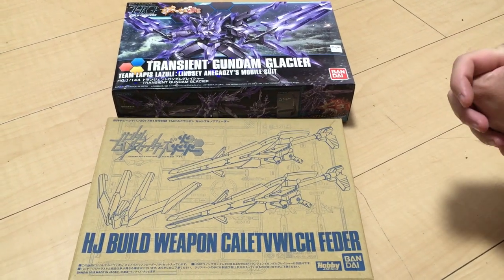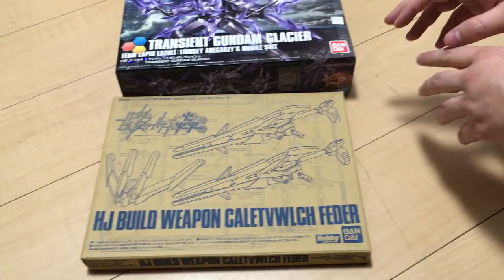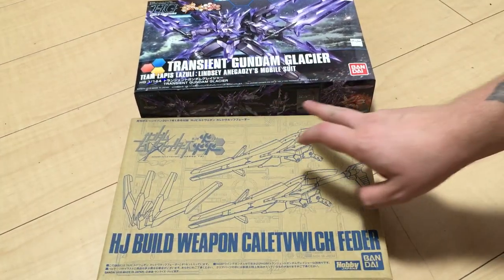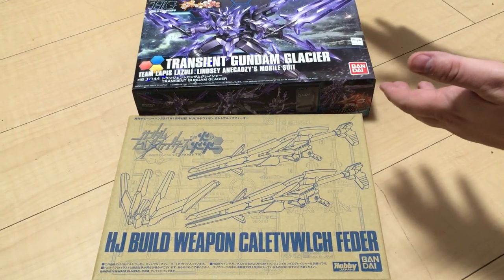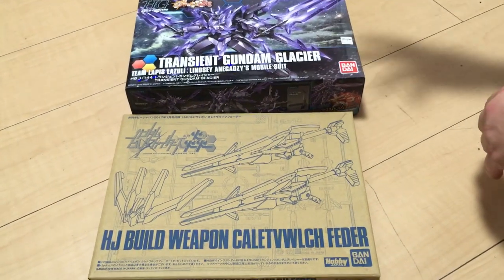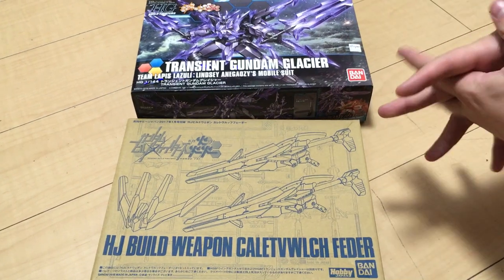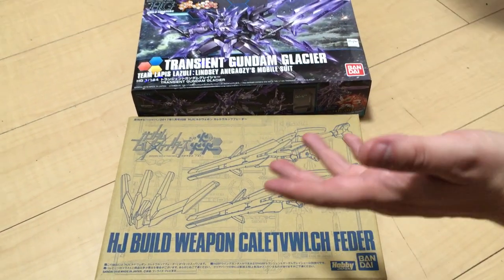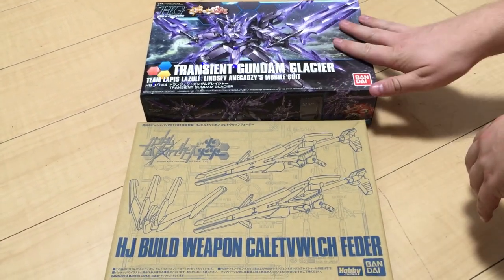Mina-san konnichiwa, this is David and Mina, and tonight we are unboxing a kit and a half — we are unboxing the Transient Gundam Glacier, which was just released about a week or so ago. This is from Tri Hono, or Gundam Build Fighters Hono, which is where the Wing Zero Hono comes from — we got that kit earlier this year. This is a variant of the Transient Gundam from Build Fighters Tri.